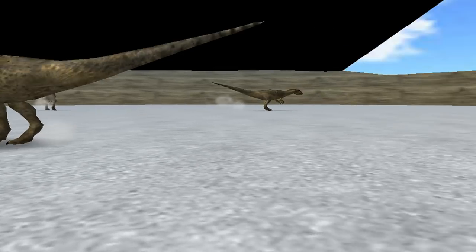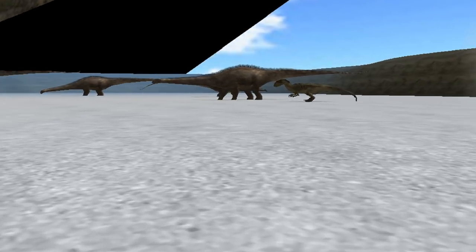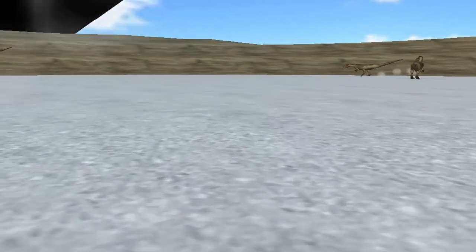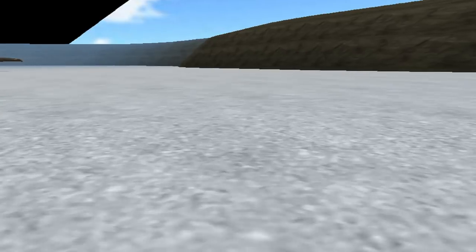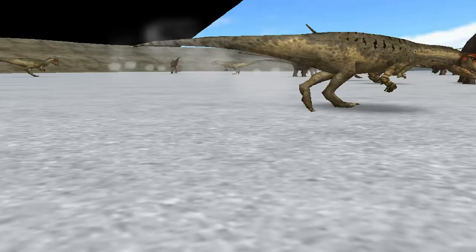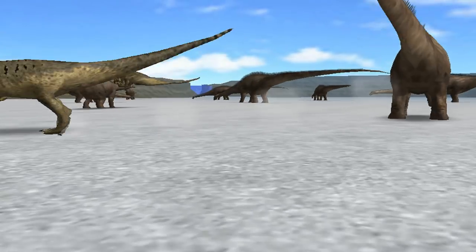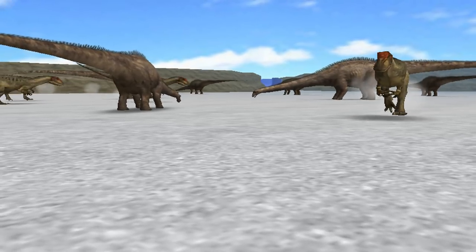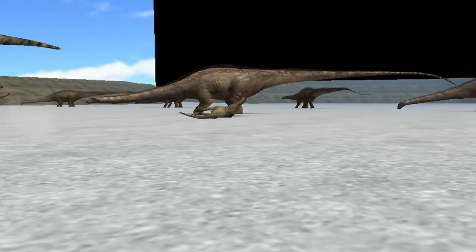I'll spawn a few more — the more allosaurus there are, the more chance we're going to get a kill. I love how they attack — you watch Jurassic Park and you see the raptors attack the same way. They often bounce off the diplodocus for some bizarre reason, but I assume that's just because they can't get a grip. It's a very raptor-type attack — you jump up, the claws go in and legs come up. Don't eat me!